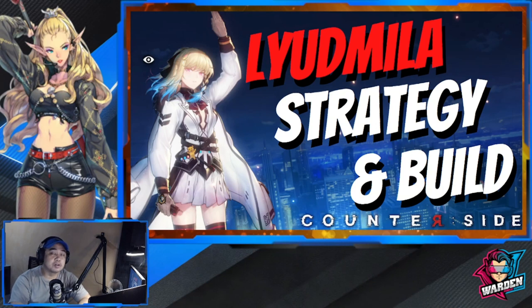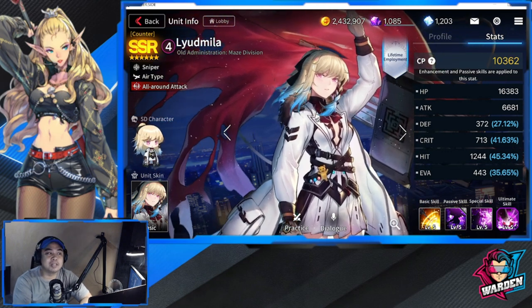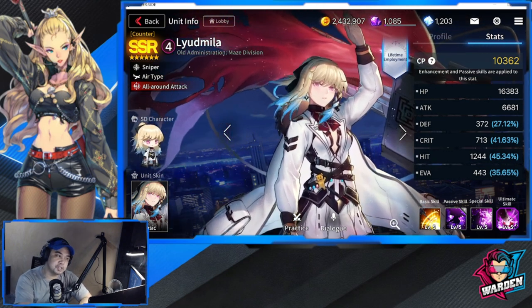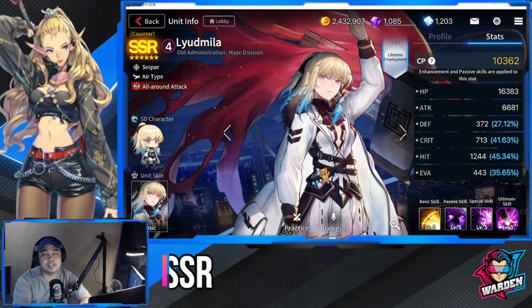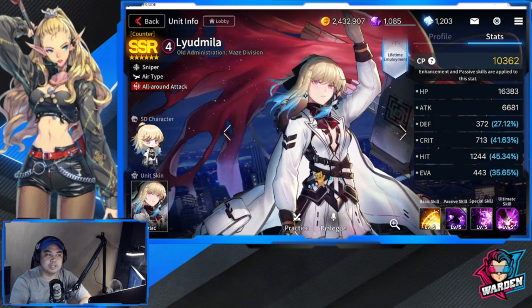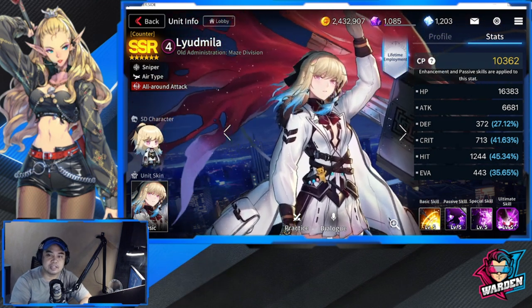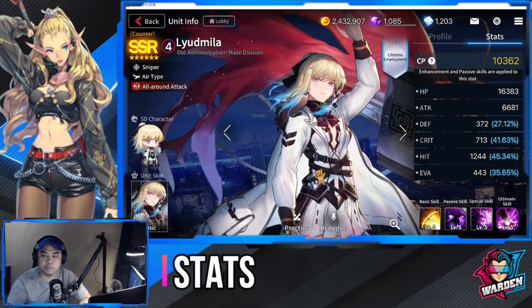Hey everyone, welcome back to another Counterside video. Today we're going to talk about Liudmila's strategy, gameplay, and build. We are here with Liudmila — Old Administration, Maze Division. She's actually an SSS counter, sniper, air type, and all-around attack.